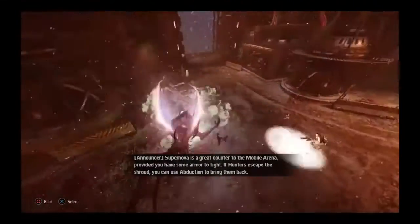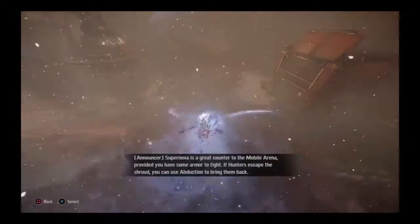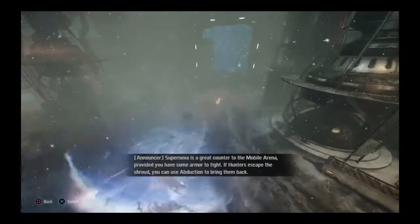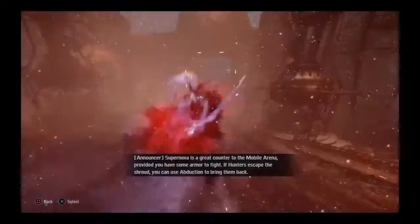Supernova is a great counter to the mobile arena, provided you have some armor to fight. If hunters escape the Shroud, you can use Abduction to bring them back.